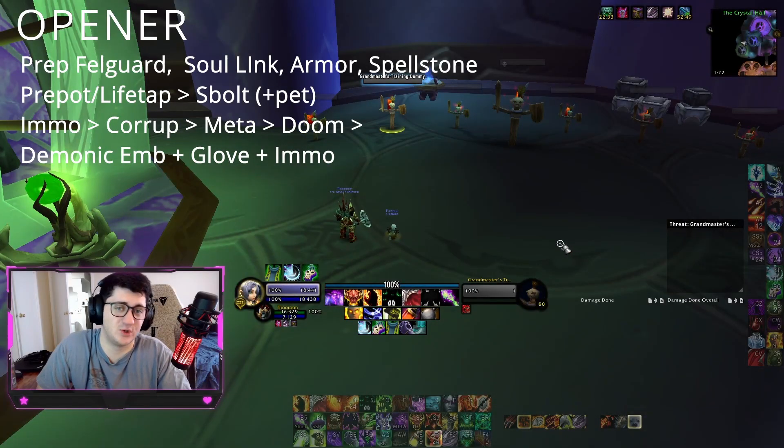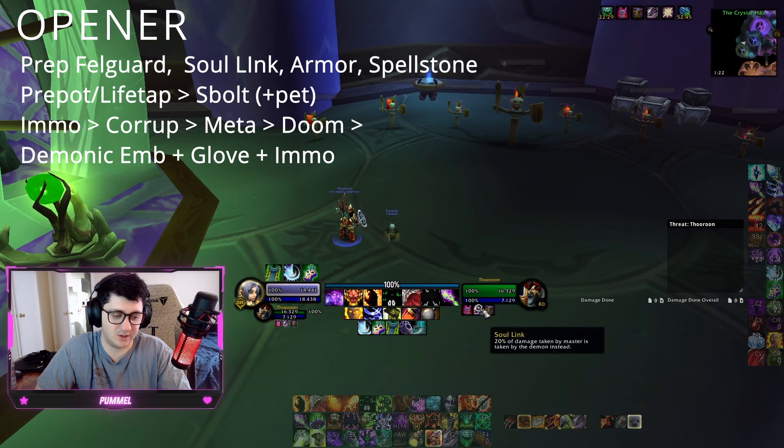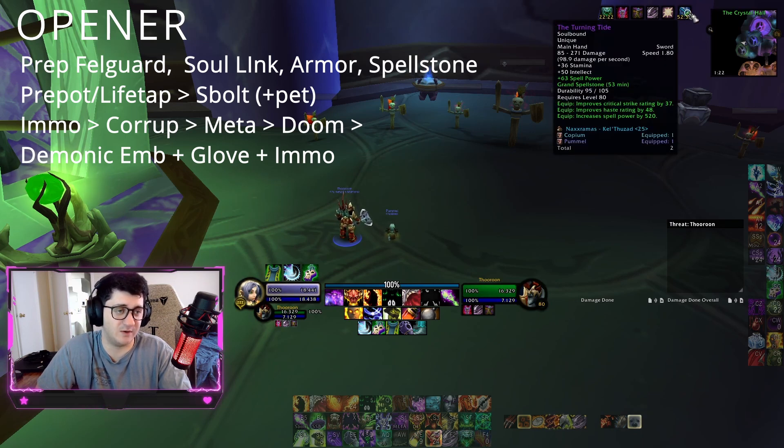Getting into the rotation, we want to make sure a few buffs are up beforehand. We want to make sure our Felguard is out, we want to make sure it has Soul Link — which reduces the damage that you take — you want to make sure you have Fel Armor, and you want to make sure you have a stone. Spell Stone is the best stone to use.